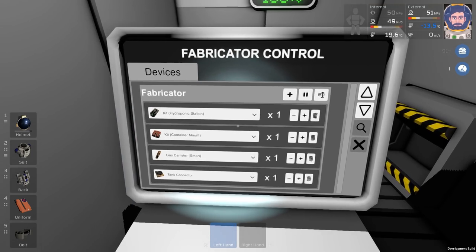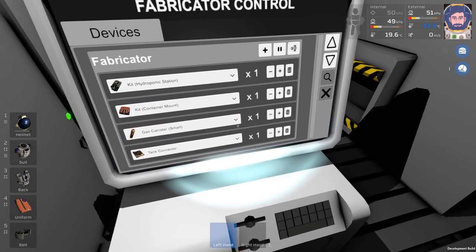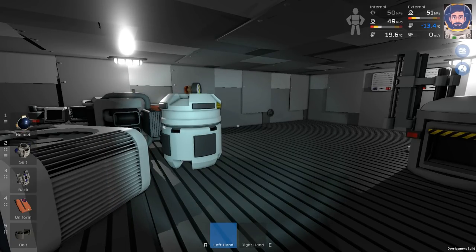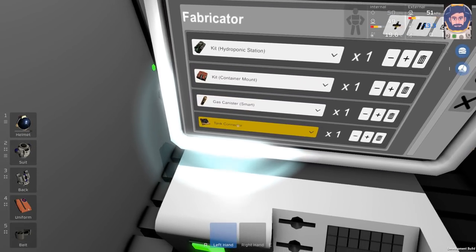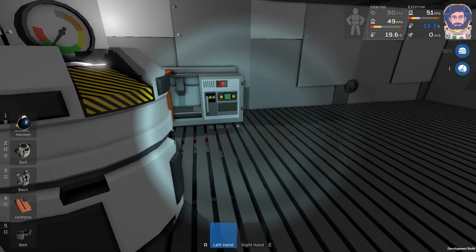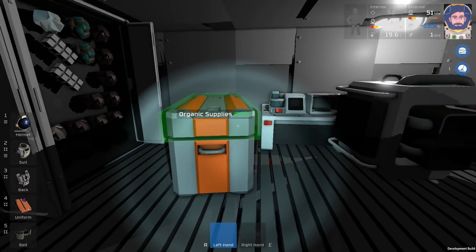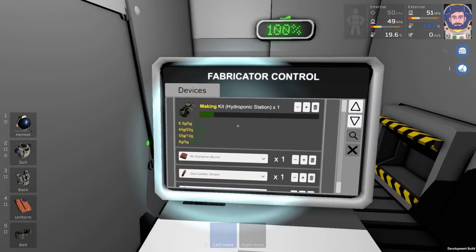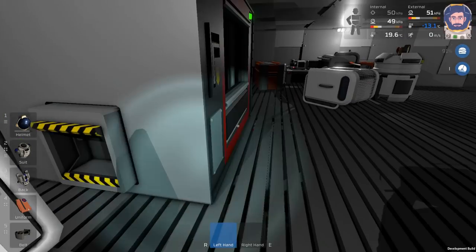Over here I wanted to show off a couple things. There's a smart gas canister - like the air tanks, but they have a view readout with a little bar for how full it is, which is cool. There's also a container mount. We had tank connectors before for stuff like this to lock them in place. I don't know if it'll work for these, but it's for the containers - the trunks, basically. We always have those floating around everywhere, now they have a mount for it. If we turn this on, it should make our hydroponic station since I put in enough stuff for that.